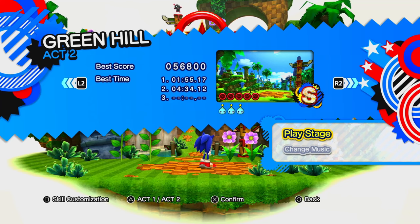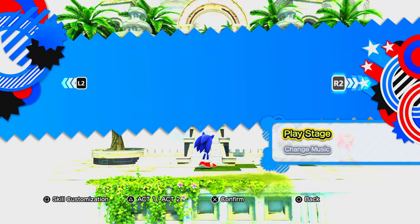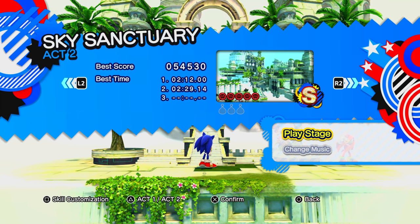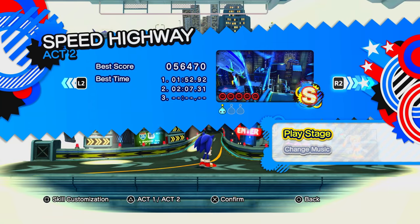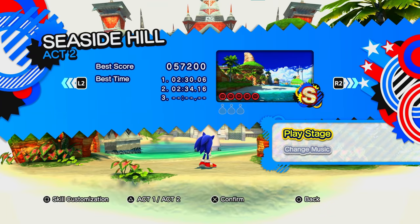Now for all the side content. For collectibles, there's Red Rings. If you've played Sonic Colors or Sonic Frontiers, you're a bit familiar with Red Rings. There's five of them in each stage across modern and classic stages. A lot of them are put in well-thought-out locations, but some of them are put in the most questionable locations imaginable — Sky Sanctuary Act 1, for example.